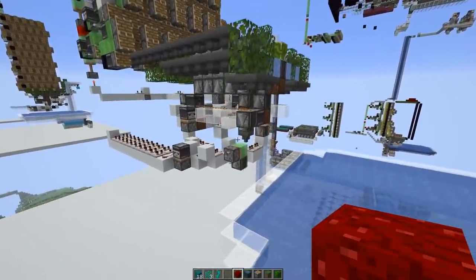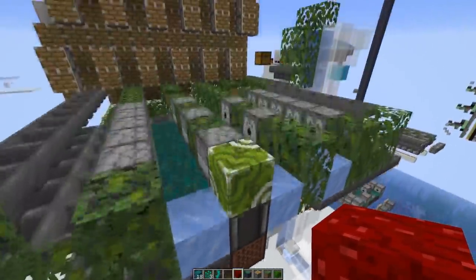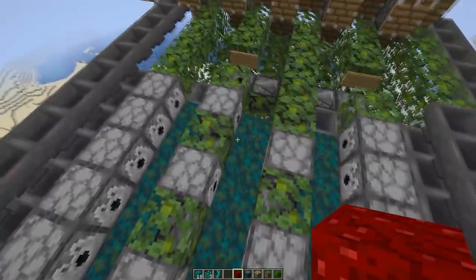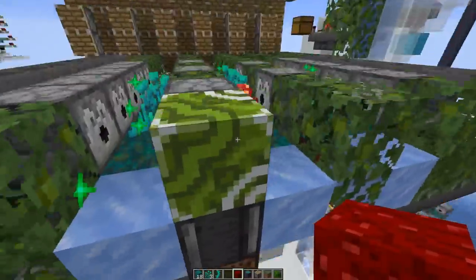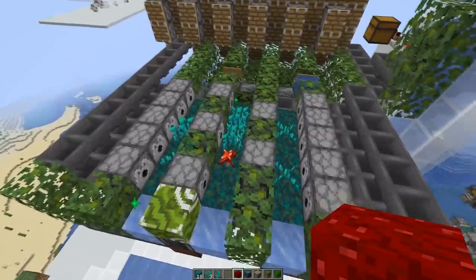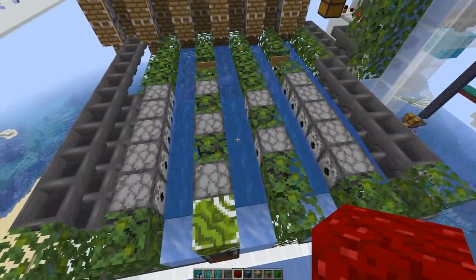I'll turn on the farm and try to explain things as they're happening. The first thing we do is bonemeal the middle nylium block once. Then we check if we get a fungus and try to bonemeal it and grow it into a tree. This time we didn't get a fungus - we only get the other nether plants, so mostly roots, also the wrong fungus type. And we flushed it away.